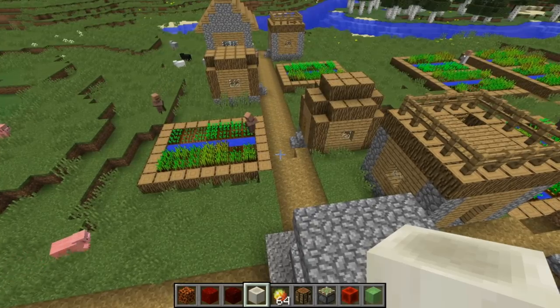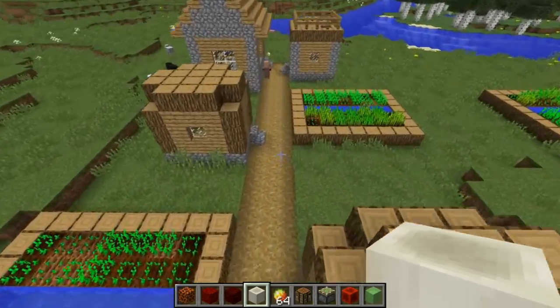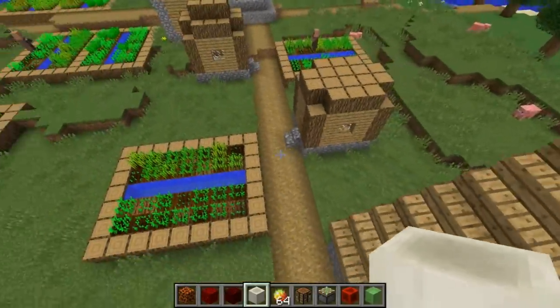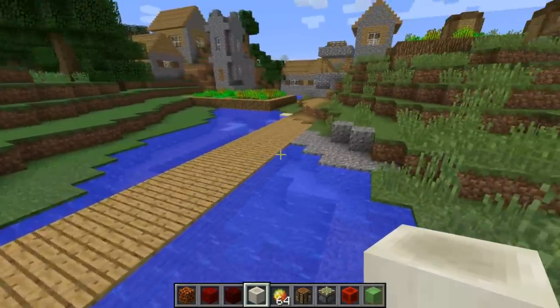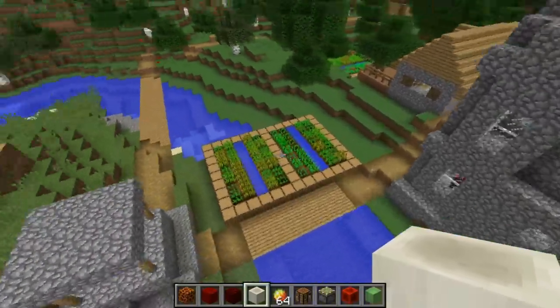There are also quite a few changes to villages in this snapshot. Villages will now generate with the path block instead of gravel where there would be grass otherwise, such as in this plains biome. There are also now bridges made of wood planks which span over water. Both combined make the villages look really nice now.